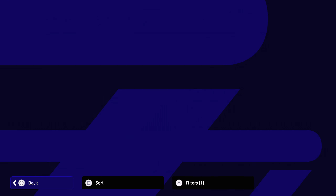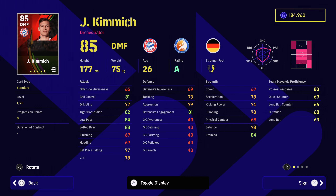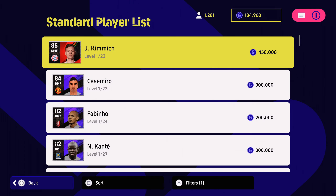Does it get better than that? Yes it does. Kimmich is probably the top-tier defensive midfielder for the possession-based play style. He is very similar in build to Jorginho. He's got all the right player skills: one touch passing, through passing, weighted passing, pinpoint crossing, interception, acrobatic clearance, captaincy, fighting spirit, slide tackling — all great to have. But he's going to set you back 450,000 GP.